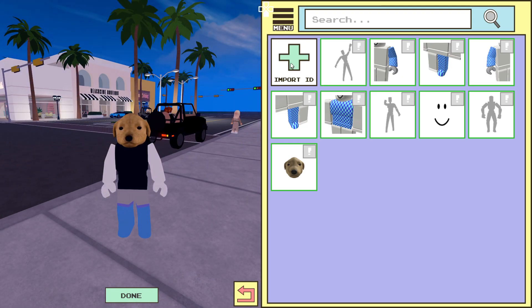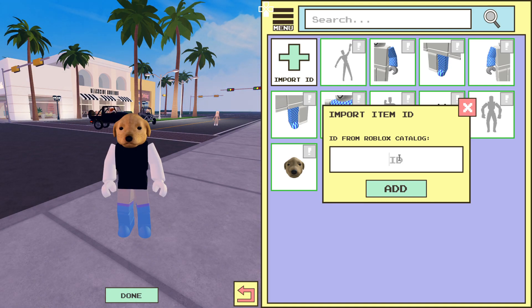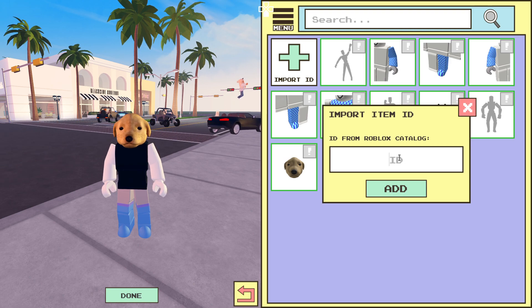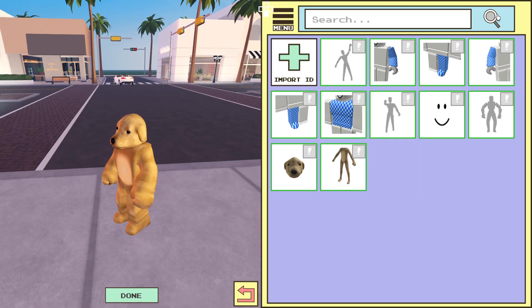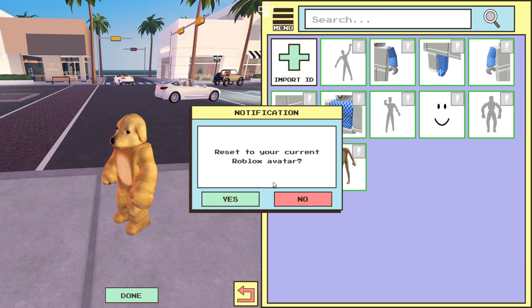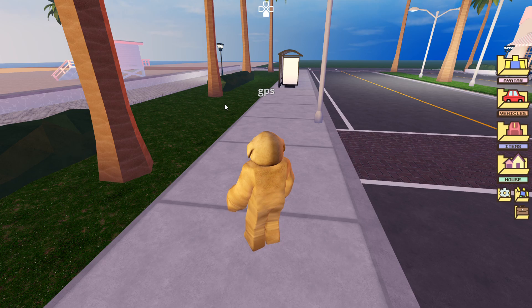If you want to get the dog body, you need to again go to Import ID and put in the code: 117346338 40. After that hit Add with your mouse. And as you can see, now I have a full dog outfit on Roblox on PS4 and PS5.